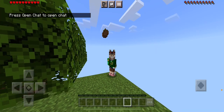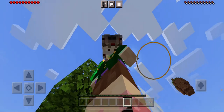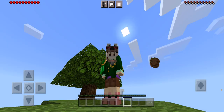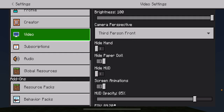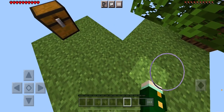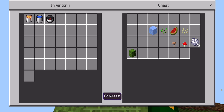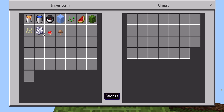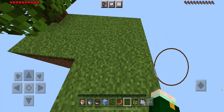Hey guys, what's up and welcome to Skyblock. I haven't done one of these kind of videos in a while, so we're going to be doing a little Skyblock. I kind of played this before. What do we got? Lava, water, compass, ice, we got some seeds, we got some melons, a lot of seeds, bone meal, some mushrooms and cactus.